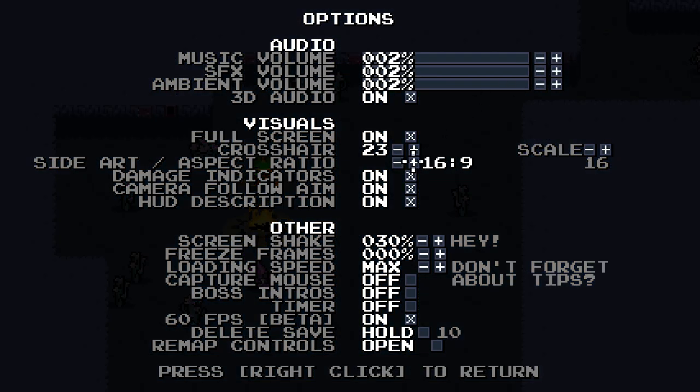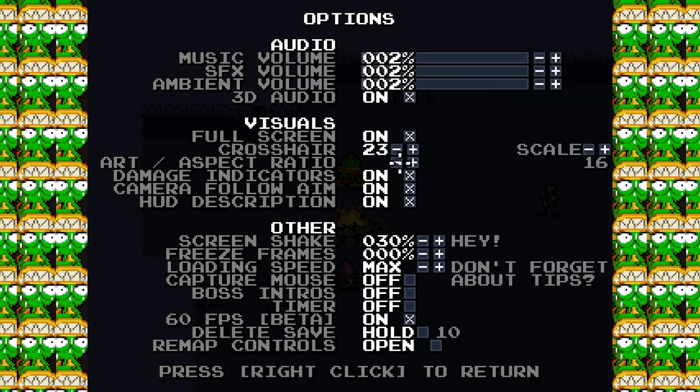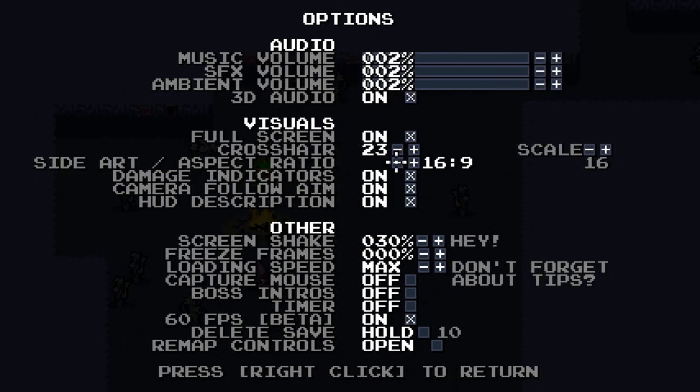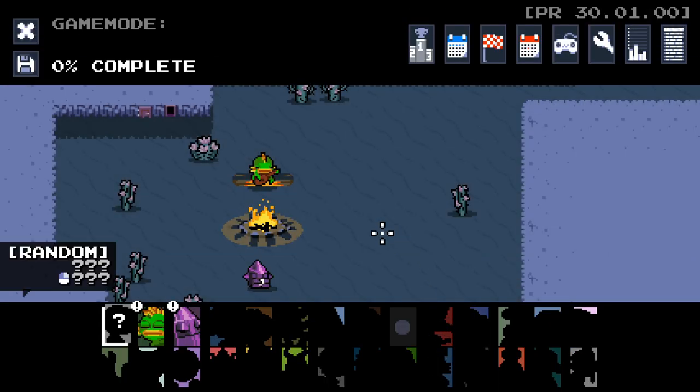One of those settings is 16x9 mode, which is really nice - an improvement on what Nuclear Throne normally is. Nuclear Throne normally has these black backgrounds, but now 16x9 mode has been added, as well as a 60fps mode, because normally the game is at 30fps maximum. Two really good settings, as well as adding weeklies, dailies, and daily races, which is a really interesting addition to the game as well.